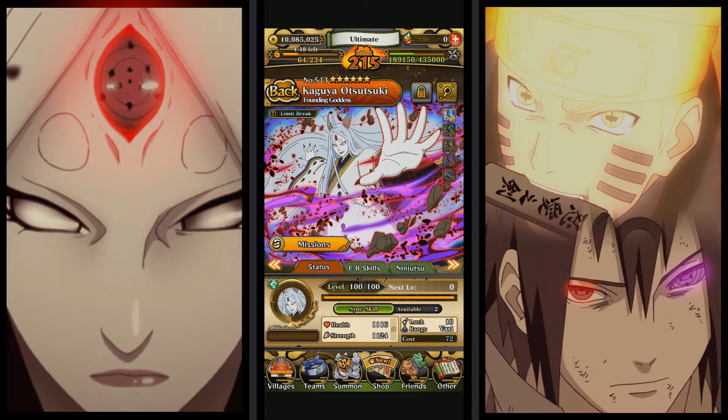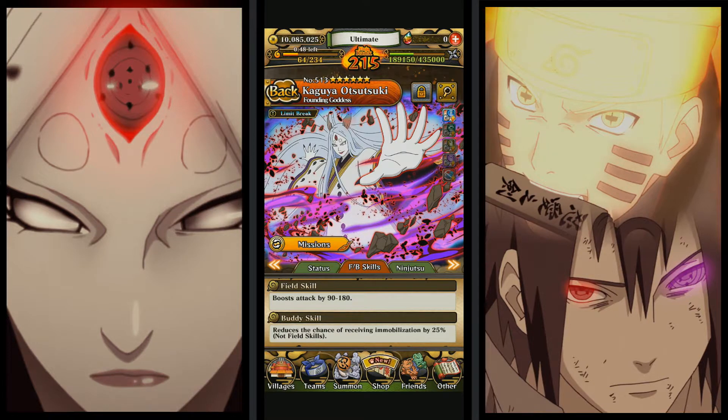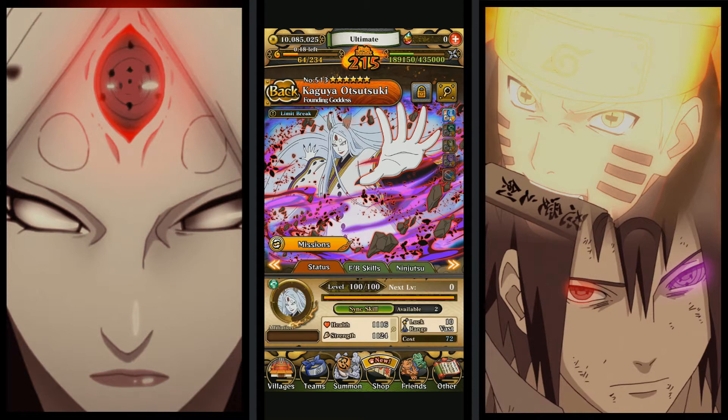Looking at the Kaguya card — these aren't her max limit-broken stats since I haven't limit broken her yet, but at level 100 the stats are decent for a vast range unit. Her abilities include damage boost against Body, Skill, Bravery, and Wisdom types by 15% each — unfortunately no Heart boost. Her last ability boosts immobilization rate by 10%. Her field skill boosts attack by 90 to 180, and her buddy skill reduces chance of receiving immobilization. Her jutsu does 4.5x attack to all enemies in range with 50% immobilization chance, and her ultimate does 14x attack to one enemy with 70% immobilization for two turns — upgradeable to 80%.